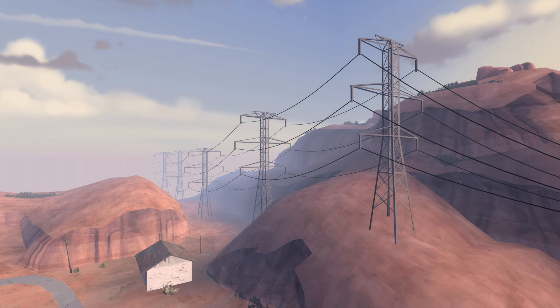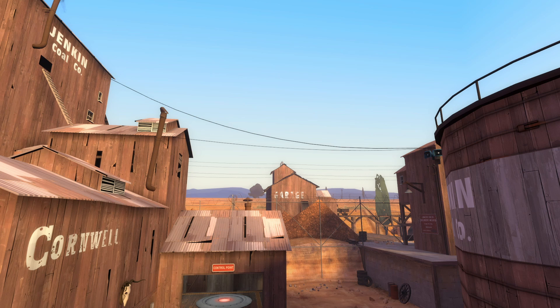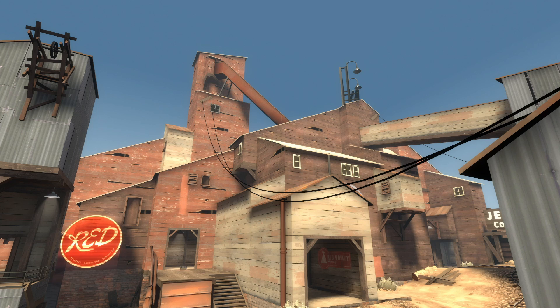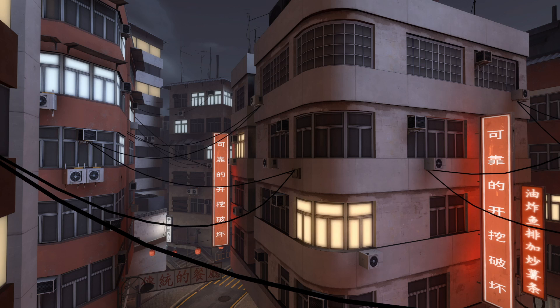Ropes stiffen at a distance. Ropes usually sway a little to create the illusion of wind, but at a distance this swaying stops to save resources. Map makers can also decide how smooth ropes are by setting a higher subdivision value, making ropes look more realistic but costing more resources. To maximize visuals and performance, ropes viewed up close are given higher subdivision values while ropes viewed from far away are given lower values.